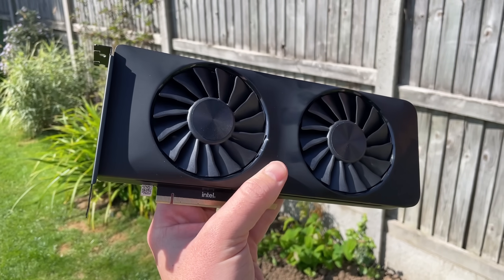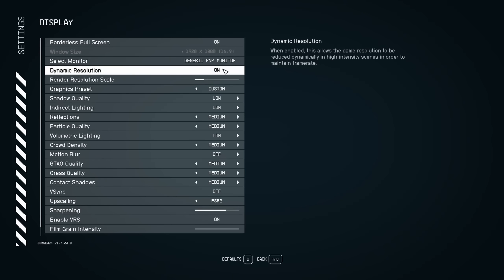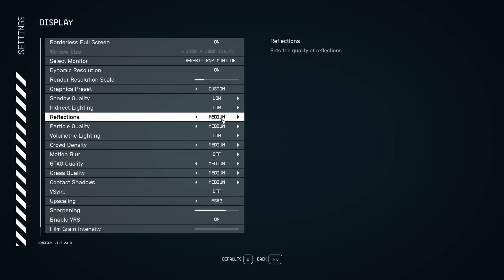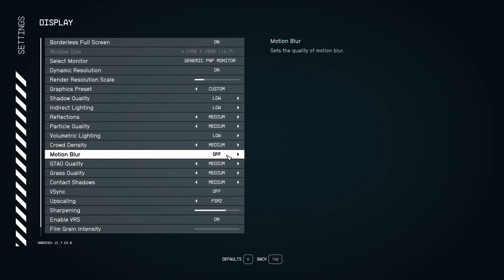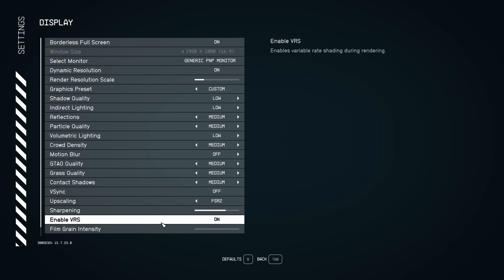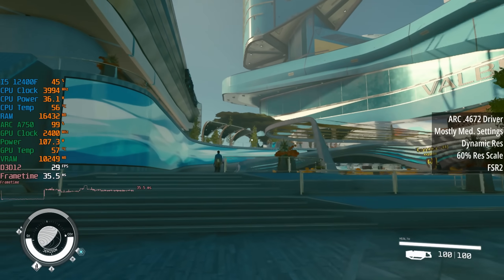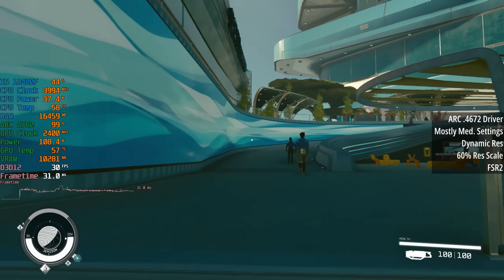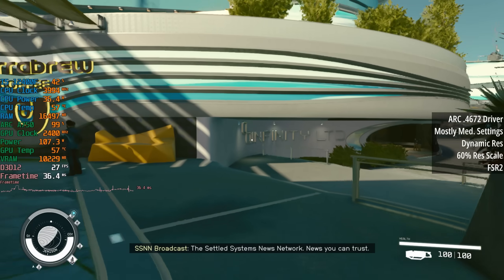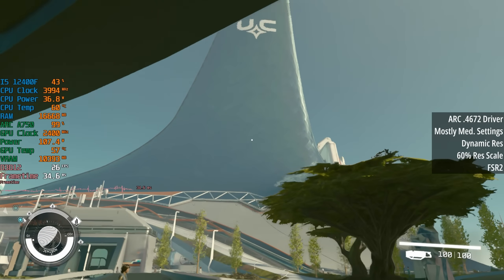After a clean install of the new 4672 driver, Starfield actually starts on my system. Like with a handful of other graphics cards I've tested this week, I found that switching between low and medium settings doesn't really impact performance all that much, so I ended up using the medium preset with a couple of options reduced, as well as FSR2 upscaling, dynamic res, and 60% render scale. Please ignore the on-screen VRAM figure — I think this is actually the amount of VRAM the game is trying to allocate, but the Arc A750 is an 8GB card. I've seen this happen in other games like The Last of Us. If anyone can explain what's going on in the comments, I'd be very grateful.